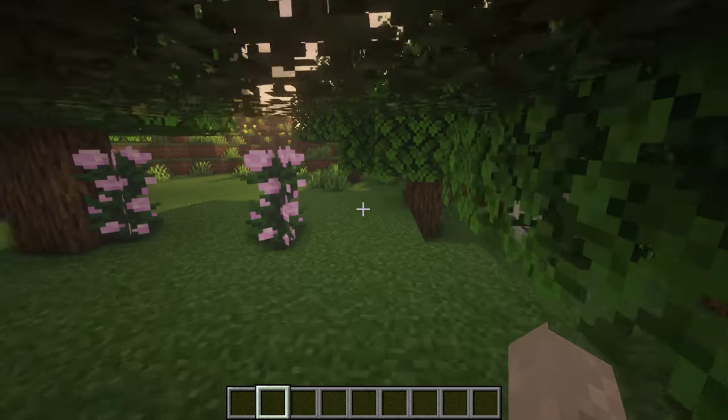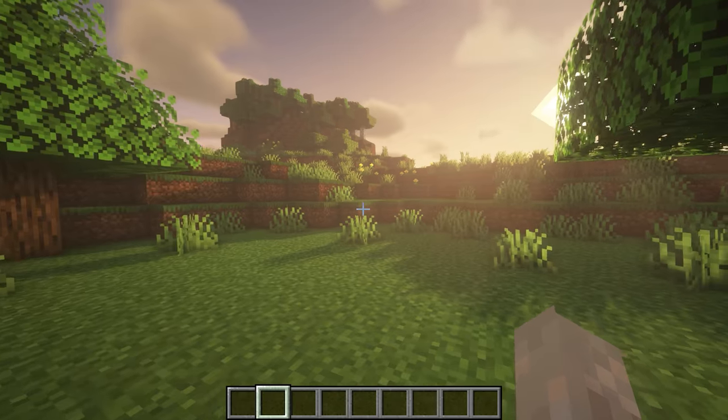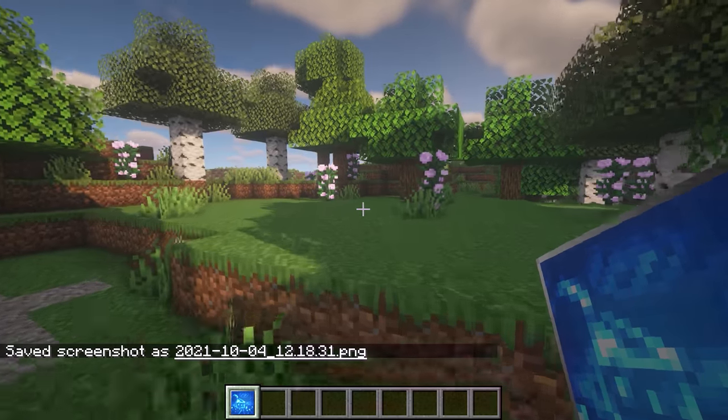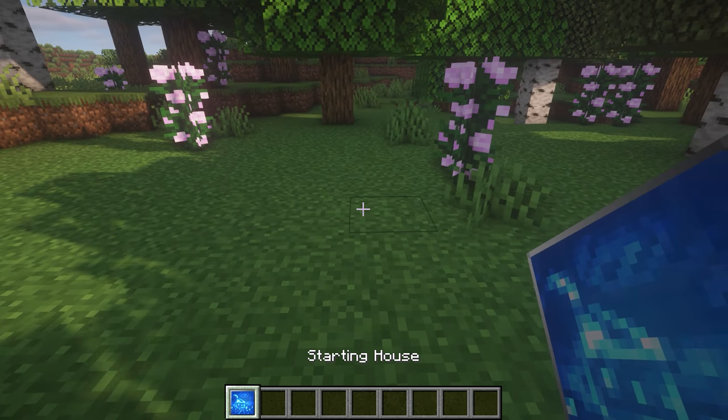This next Minecraft mod is called Uncharted, and it displays a little box in the bottom right corner when you enter a new biome. Note that this does not work in all game modes.